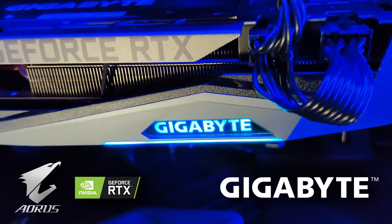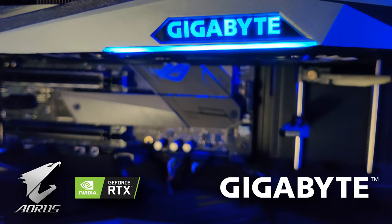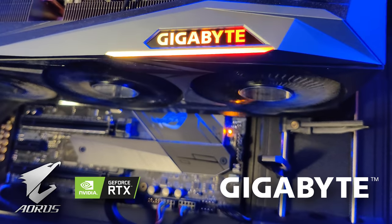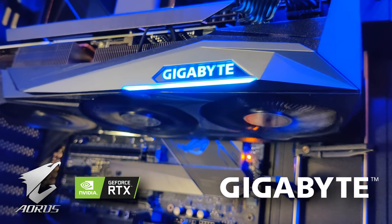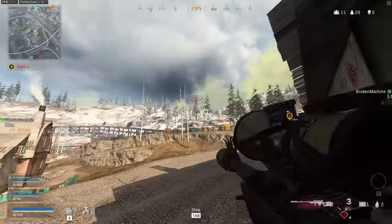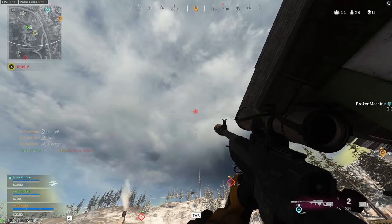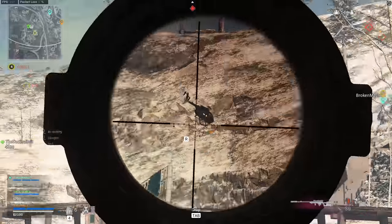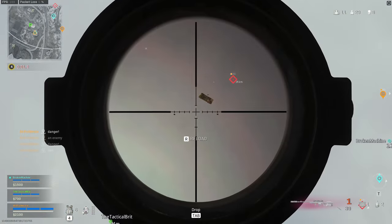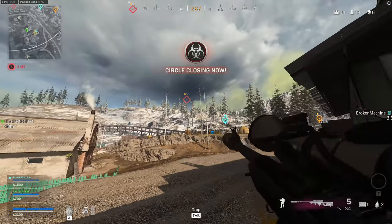This video today is sponsored by Gigabyte and Nvidia. They've hooked me up with their Gigabyte Gaming RTX 3080 Gaming OC graphics card, and we'll be playing on that today. You can see the framerate in the top left corner. In multiplayer games you want the highest framerate possible, and to do that you want a mix of mid and low settings in Warzone and in Cold War, but there are a couple of bits of Nvidia tech that can help your gaming experience even further.